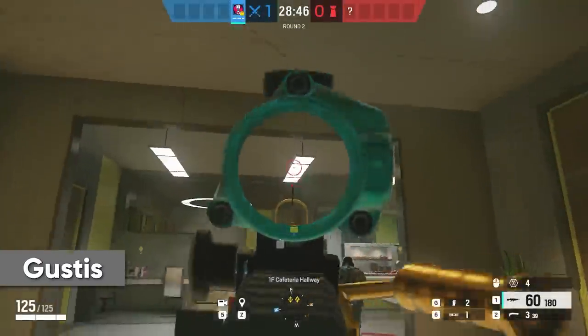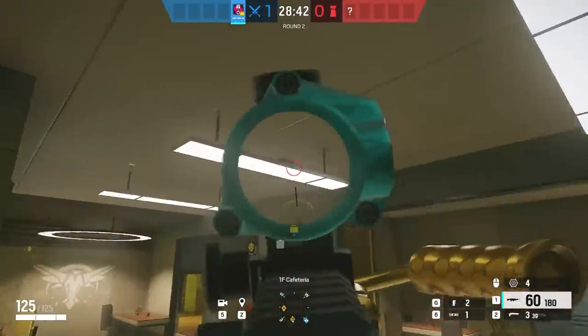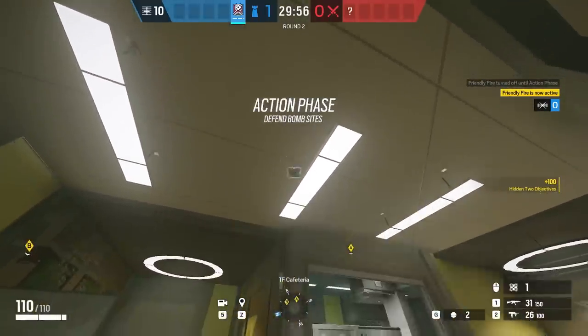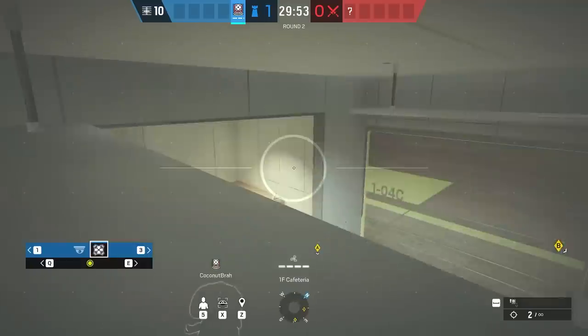This is a quick Echo drone spot that's really strong for kitchen defenses. Simply throw your drone towards the top of the ceiling and it'll bounce off and land on the light below. It's basically a flat, movable valve cam in a really good spot.